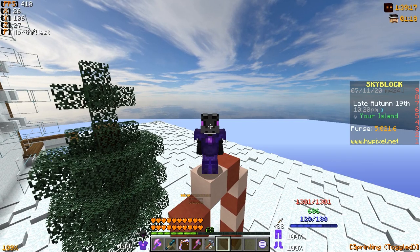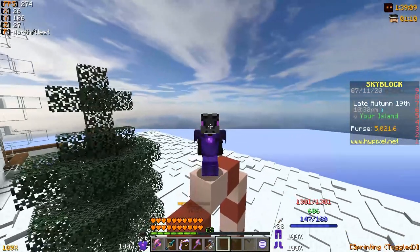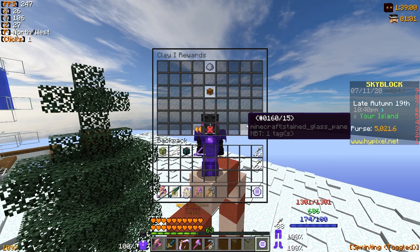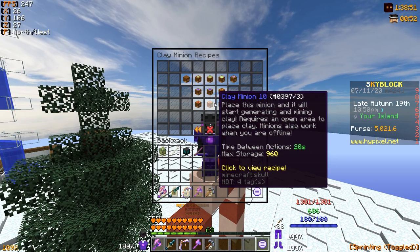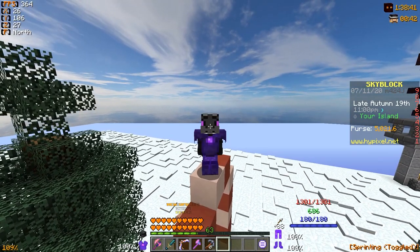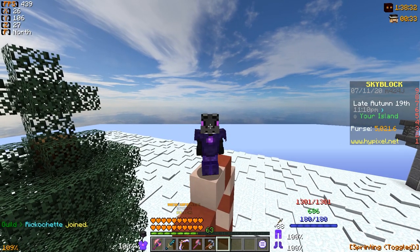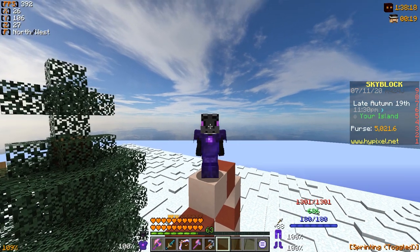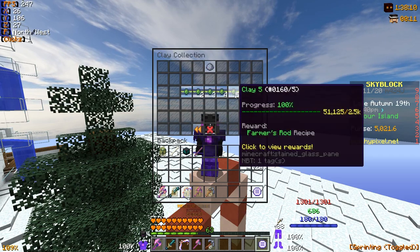Now I want to cover a couple of common misconceptions in the Hypixel Skyblock community. The first is clay minions. For whatever reason, people think placing clay minions makes a lot of money, and while this was half true historically, it's no longer accurate. Back when Hypixel didn't have the bazaar and the market was different, clay was one of the highest-selling items to NPCs because it was hard to get — normally obtained from fishing. But with the release of snow minions, the bazaar, and other changes, clay minions have dwindled down and are now pretty much useless compared to what you can earn nowadays.